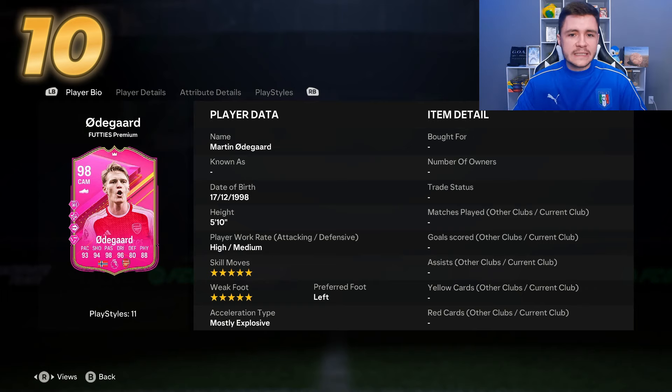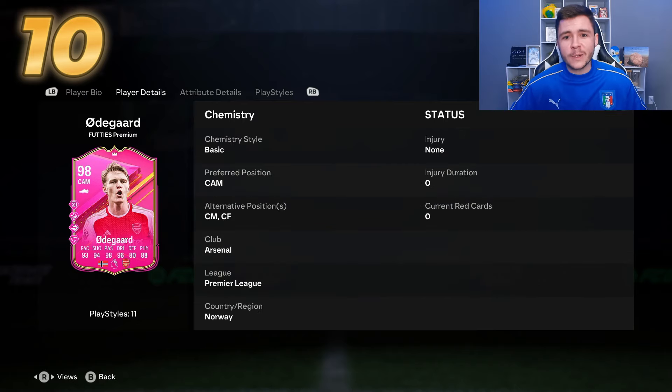Out of all the players I used this year in FC24, Odegaard is one of the silkiest players — very good on the ball with his left stick dribbling. With the technical play style plus, the R1 dribbling is just as good. Two out of four play style pluses revolve around his passing, so the chance creation with his 98 passing is really effective. He has both the ping pass and tiki taka play style pluses, making him easily one of the best passers in FC24. He also has the finesse shot play style plus, and with 94 shooting he has one of the best finesse shots in FC24 — very consistent. Paired with five-star weak foot, his right foot is just as good.